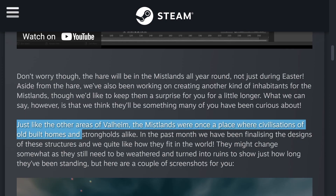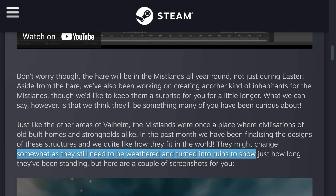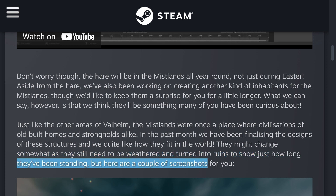They go on to say: just like the other areas of Valheim, the Mislin's were once a place where civilizations of old built homes and strongholds alike. In the past month, they have been finalizing the designs of these structures and they quite like how they fit in the world. They might change somewhat as they still need to be weathered and turned into ruins to show just how long they've been standing, but here are a couple of screenshots.